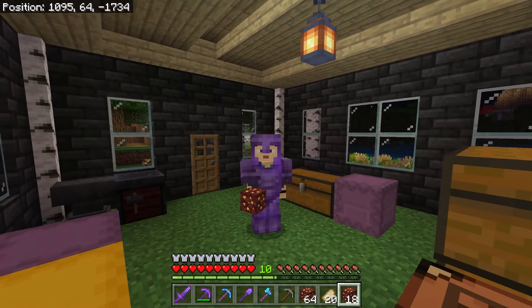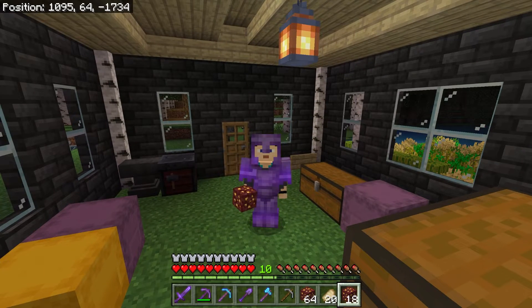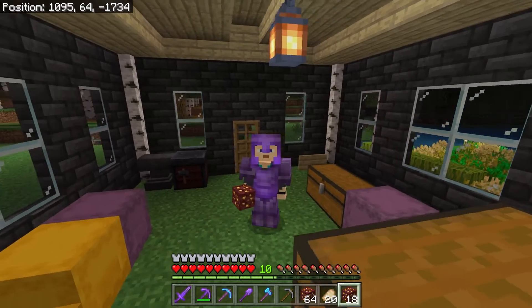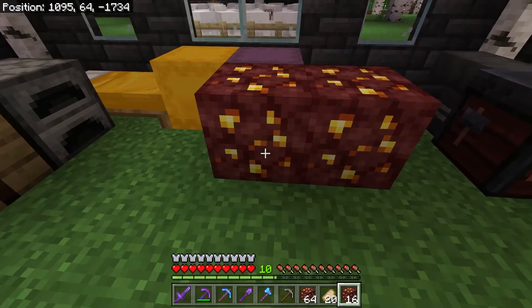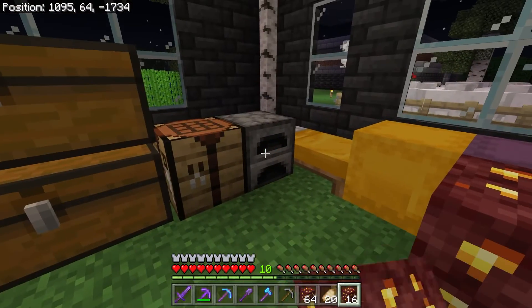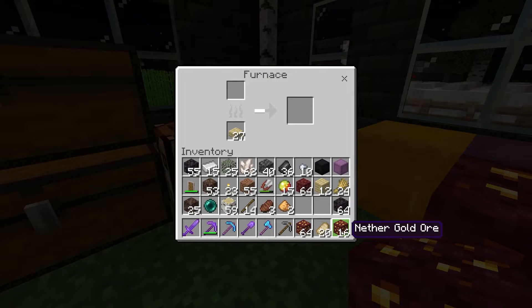Hey, it's Catowulf and I have returned from a trip to the nether getting nether gold. I just wanted to show you the difference between the ways that you process it. So if you've got a silk touch pickaxe, you will end up with a block of nether gold like this. Let's compare the different ways that we can do it.